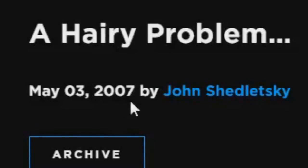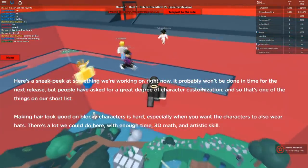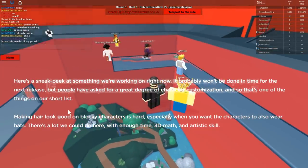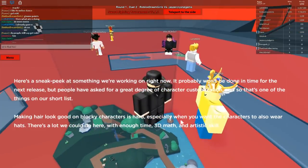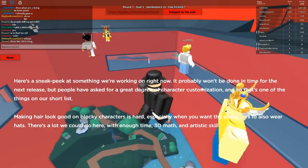May 3rd, 2007. Shedletsky. A hairy problem. Here's a sneak peek at something we're working on right now. It probably won't be done in time for the next release, but people have asked for a great degree of character customization, and so that's one of the things on our shortlist. Making hair look good on blocky characters is hard, especially when you want the characters to also wear hats. There's a lot we could do here, with enough time, 3D math, and artistic skill.